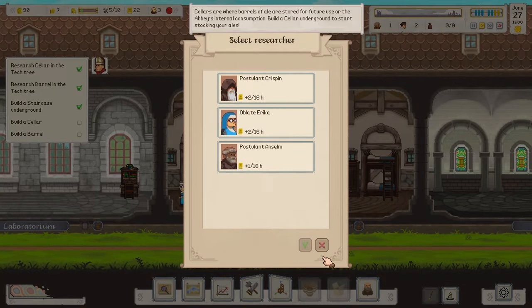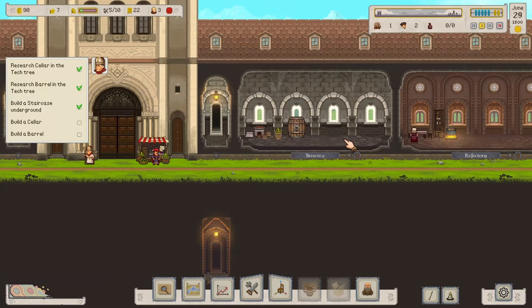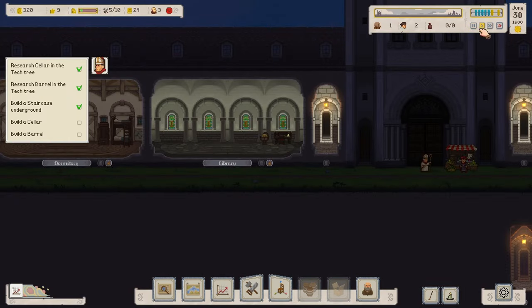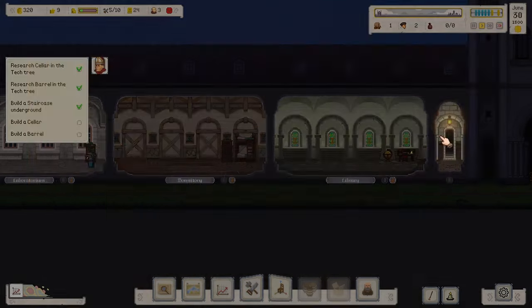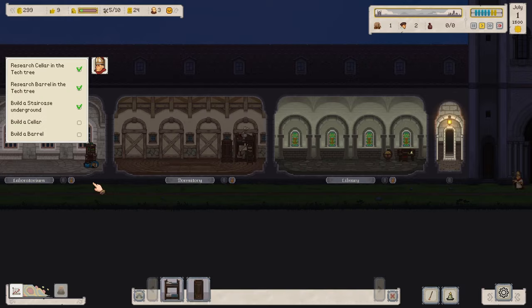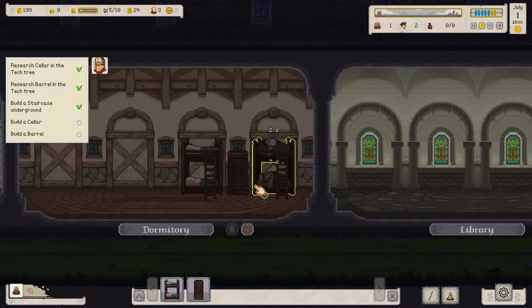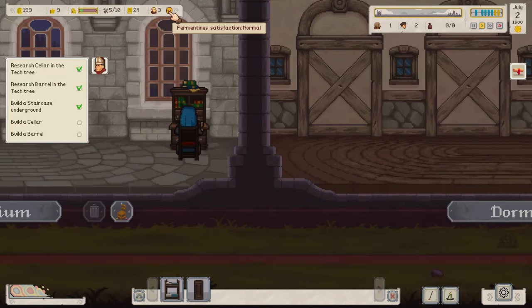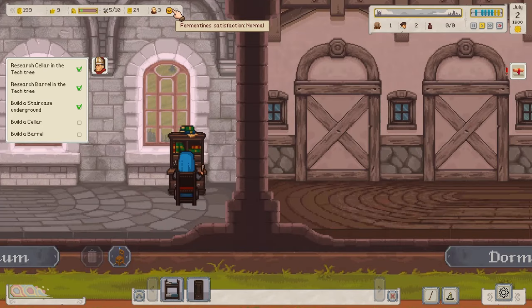Right now we've got nothing to do while waiting for gold, so let's assign Erika as researcher since she has the most intelligence. We made 230 florins and now have 300 total. Finally we can build another bunk bed for poor Erika. She's sound asleep. Hopefully we'll make it up to her. Our Fermentines are not as depressed anymore — they're back to normal, but I want them to be happy.